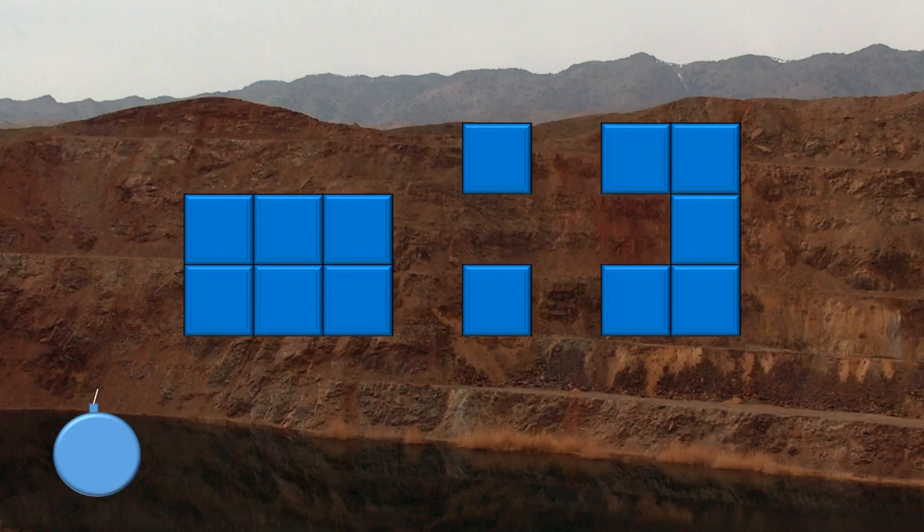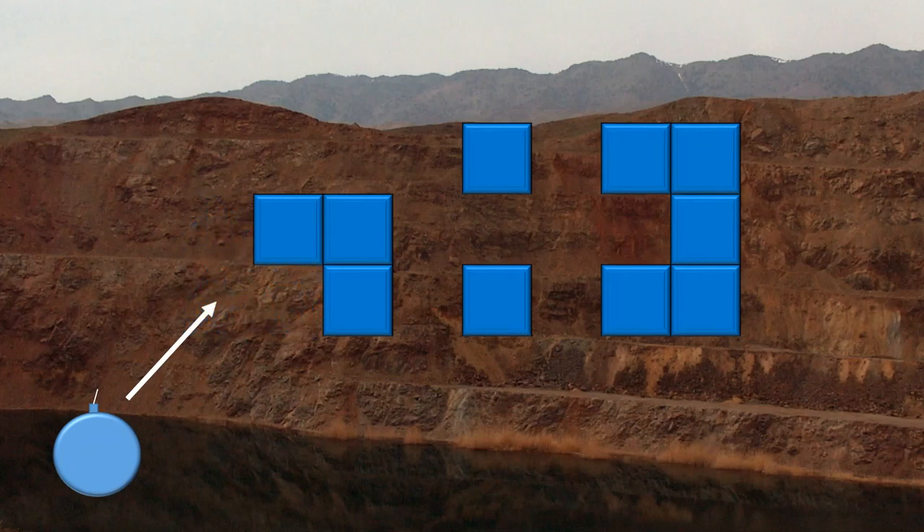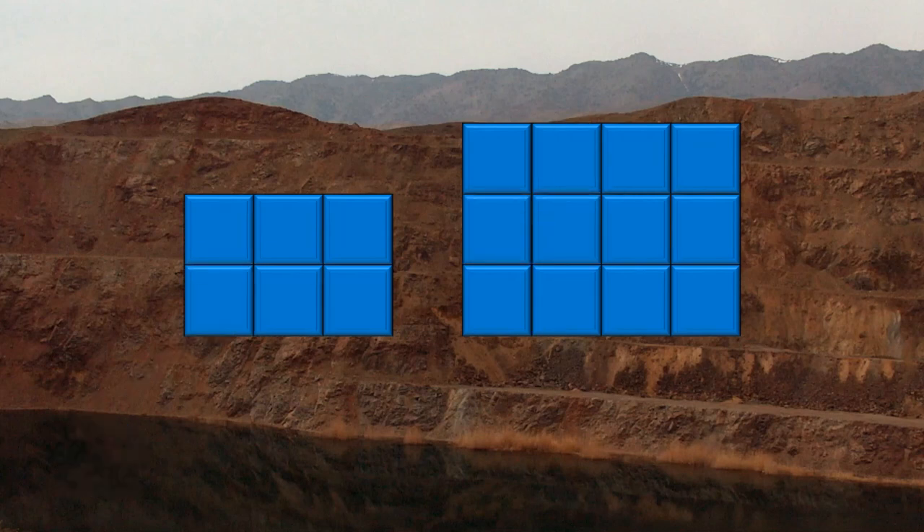As another example, if you on the following turn decided to bomb the bottom left corner of the left rectangle, not only would you destroy the corner, you would also destroy the square above it and to the right of it. Here's the puzzle: you go first. We will take turns selecting bombs until all of the squares have been destroyed. The person who destroys the final square will be declared the winner. Your task is to find a strategy that guarantees you the win.